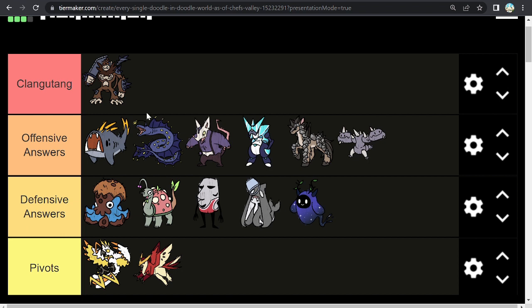Goma is a pretty good offensive answer, though it can't switch in too often and it does fear Tri Elemental Slash Electric. Otherwise it's able to gain momentum on Clangatang, which is very valuable, but it isn't able to switch in too easily. You can use pivots to help get in, and I'll bring that up later.